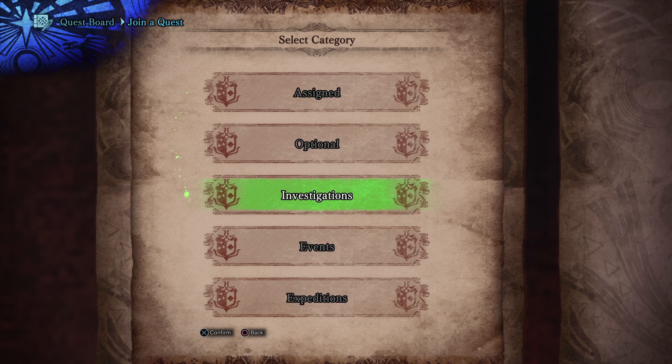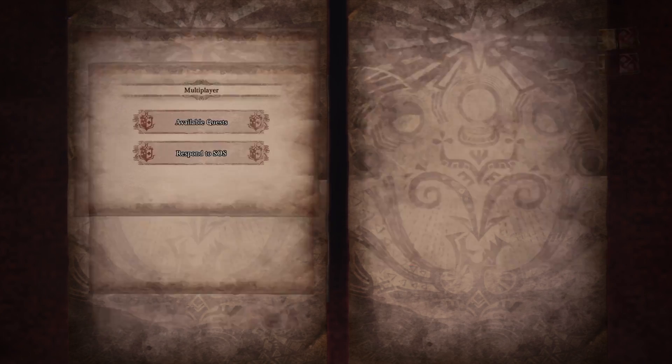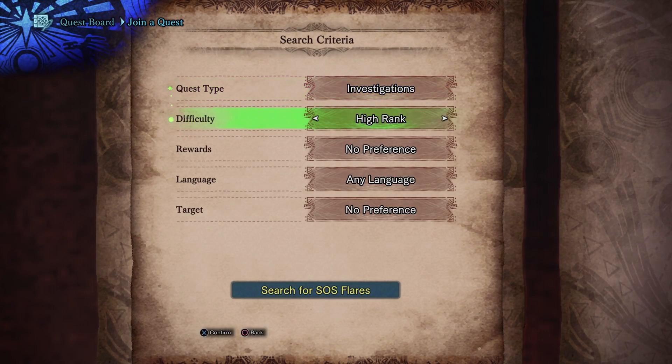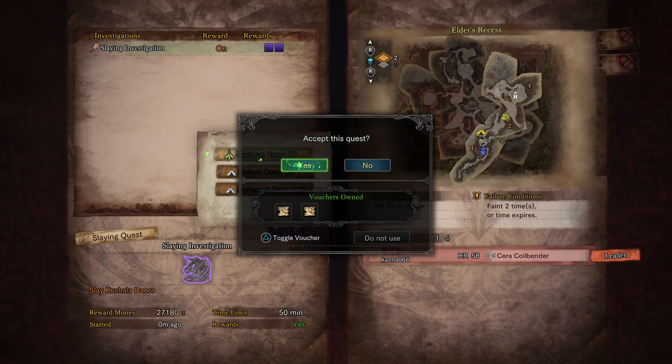Nine-star missions are the ones that yield the most rewards and the best kind of rewards, especially if you pick the ones with elder dragon missions — tempered elder dragon missions, that is. From here you're not always going to be able to get into a mission right away.